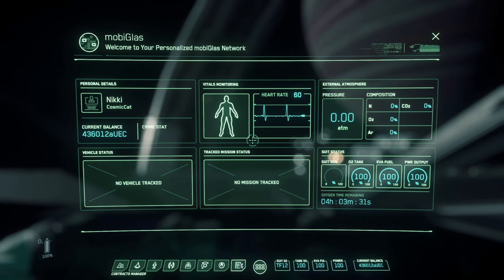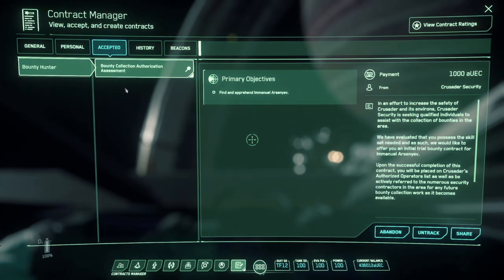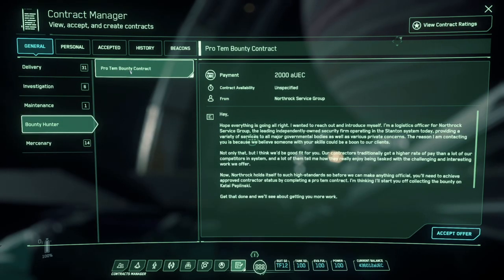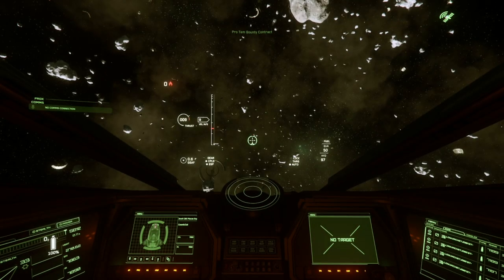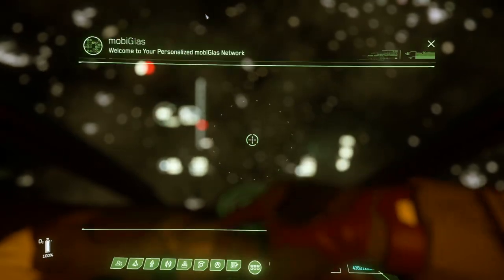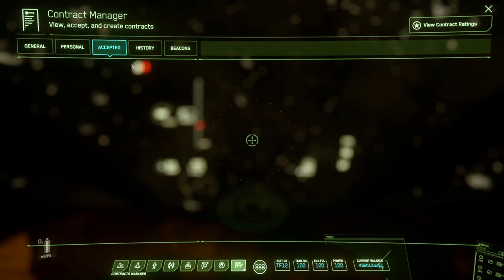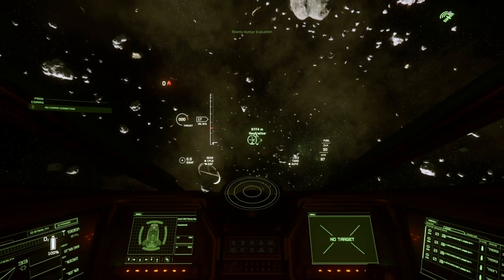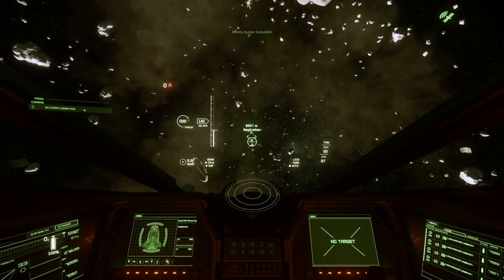Jumping forward, you're going to find your missions in the contract manager underneath bounty hunter, and I believe the live human ones are going to be under personal. So we're going to try to get our assessment and some other things done. I'm just going to show you how to grab these missions and then jump ahead to the completion of one. Having moved out to Ariel, I'm making sure that I have two things done: A, I'm at the right beacon, and B, I have the right mission selected. If you're at a beacon but have the wrong mission selected, you're not going to see the NPC appear in front of you.